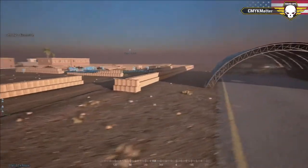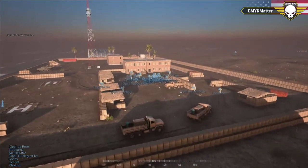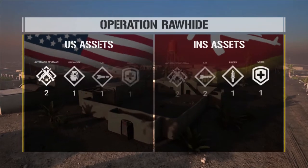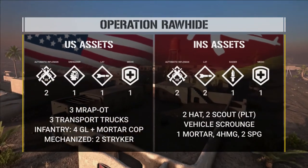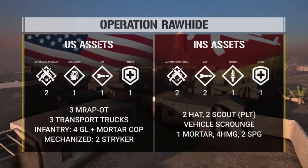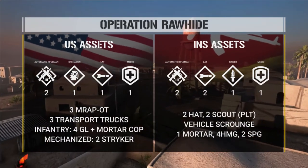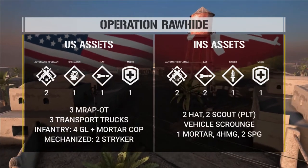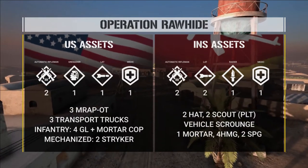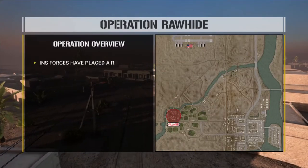But if you don't know what Operation Rawhide is, we're going to get that up for you here. What we got here is Operation Rawhide. It is a showoff between the U.S. and the INS. The U.S. gets two ARs, one GL, one LAT, and one Medic per squad. They also get two MRAPs and two Trans Trucks.